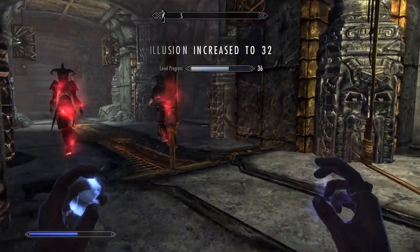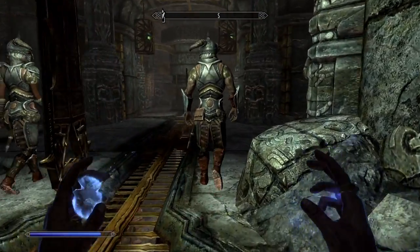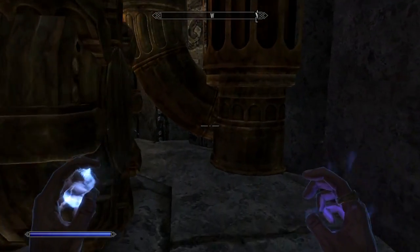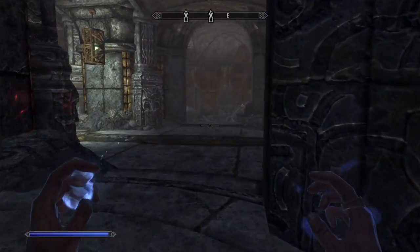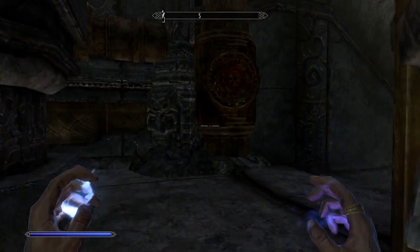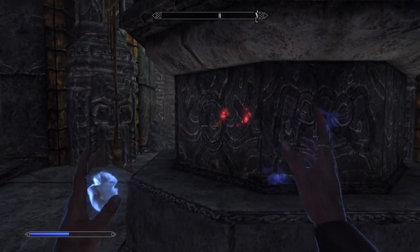Stay right behind the right-hand side guard and go into this little room, hiding right behind the metal object. If you do this too slowly they'll find you, so make sure you do it quick. Then activate that switch and you can kill both of them.